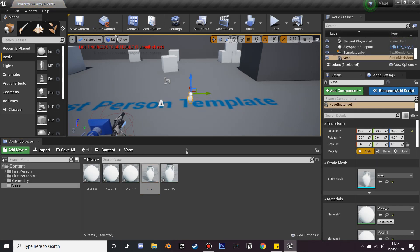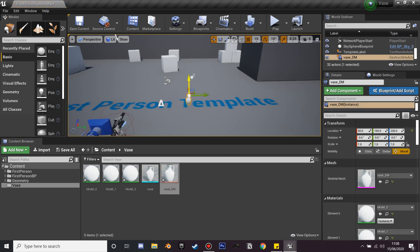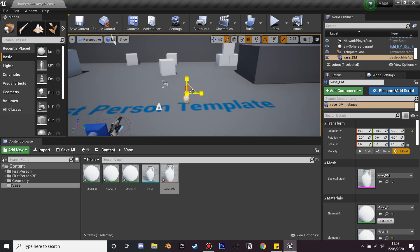Close this down and drag the destructible mesh into the world. It's a destructible mesh for the vase. I'm going to scale it up so it looks a bit bigger and nicer, and position it.